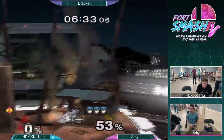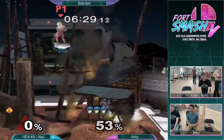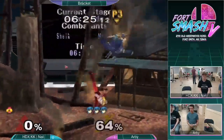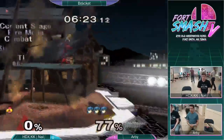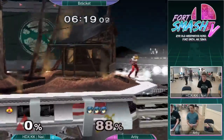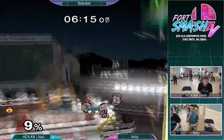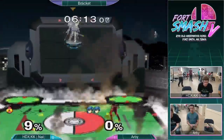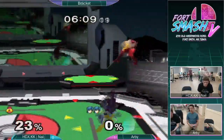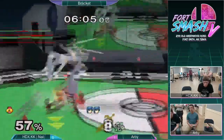Arby's an all-time player, he knows so much, he's so good. Definitely a matchup advantage for Sheik, but if she's not punishing it doesn't really matter, because Arby is just putting on about 30-40% with each combo, keeping Nail off the stage. Another nice Nair and a tipper — three to one.